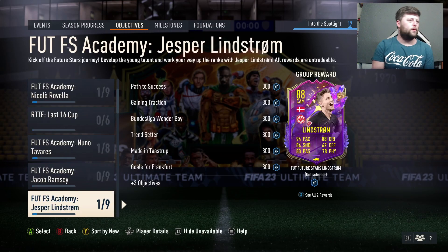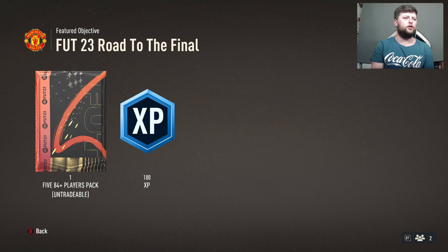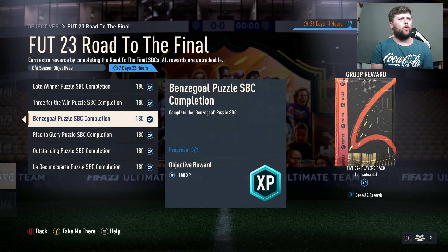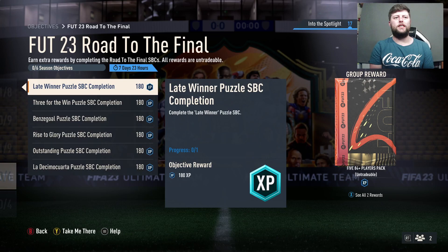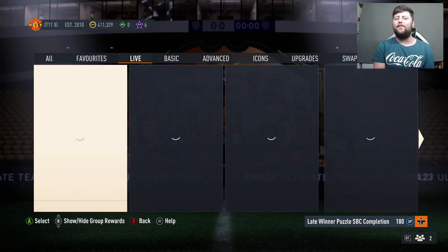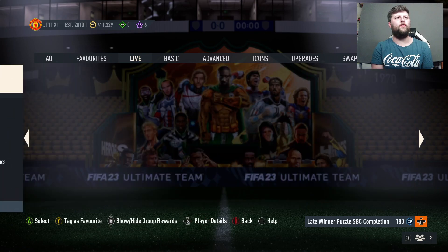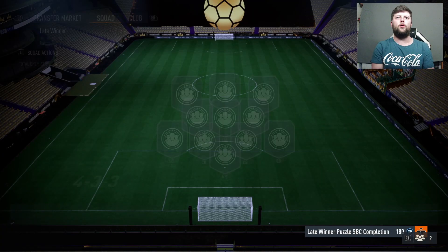Today we are looking at another objective which is going to be FUT 23 Road to the Final. For the ending reward on this one you get 84+ players. Puzzle is in the name, which is always good, but you've got to complete Late Winner, Free for the Win, Benzagol, Rise to Glory, Outstanding, and one I'm not going to pronounce. All of these SBCs I imagine will be daily over the course of the next six to seven days. We have the first one, so I'm interested to see what the puzzle aspect of it is. We've got Late Winner already - we don't have any others at the moment, so it is purely a daily thing.